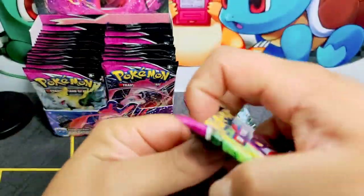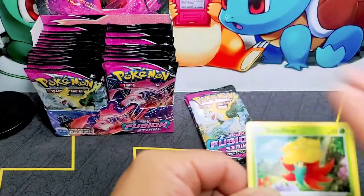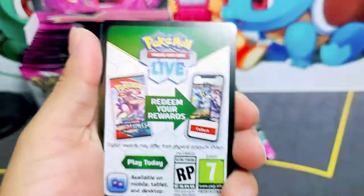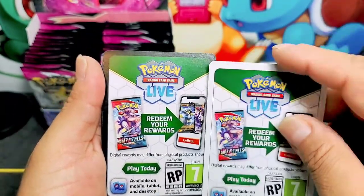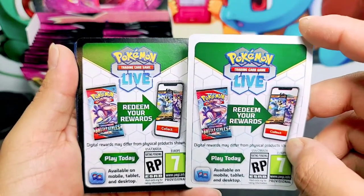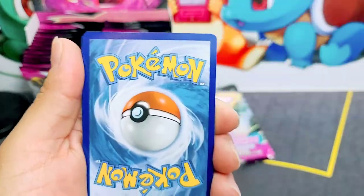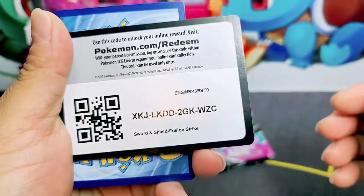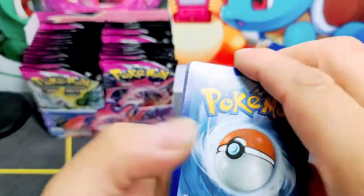Let's get into the Gengar artwork pack and see what we can pull from this set. That's a different code card — now this is a black border code card. The inside looks the same, just the outer border is a black outline. I've been hearing that those are supposed to have a super rare or a... yes. So the white border card supposedly has a super rare.